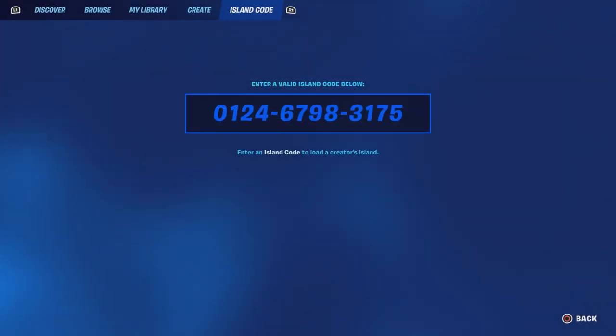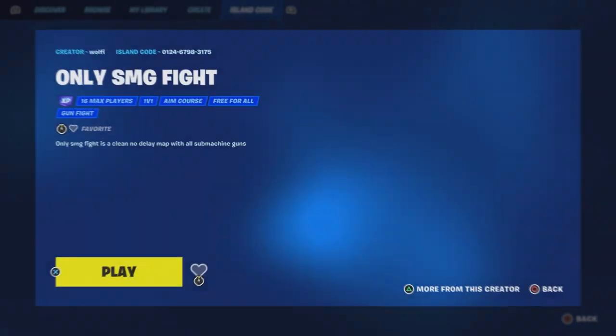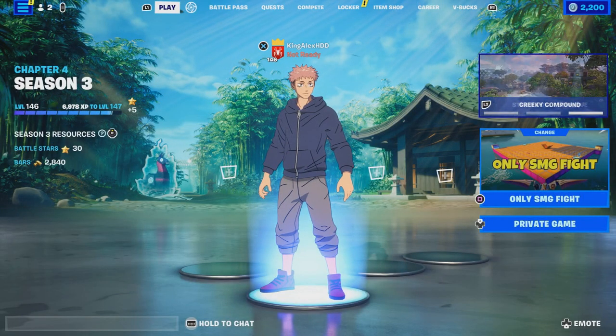Once again, the map code is: zero one two four six seven nine eight three one seven five. Enter that map code right now.